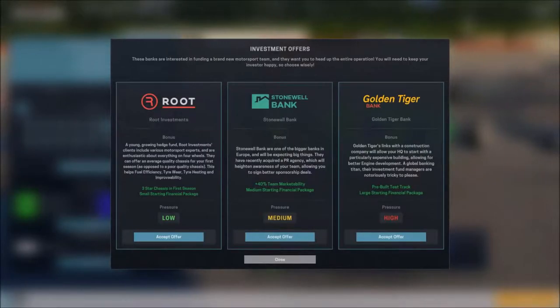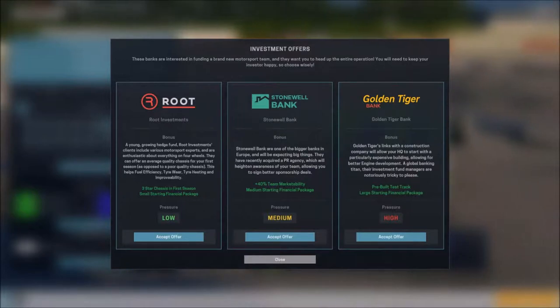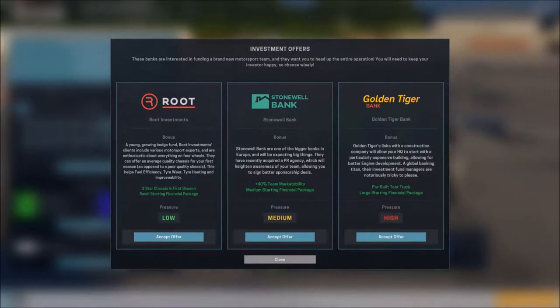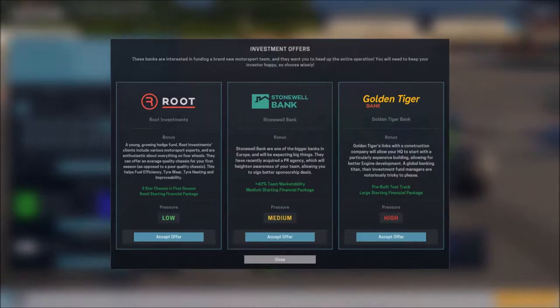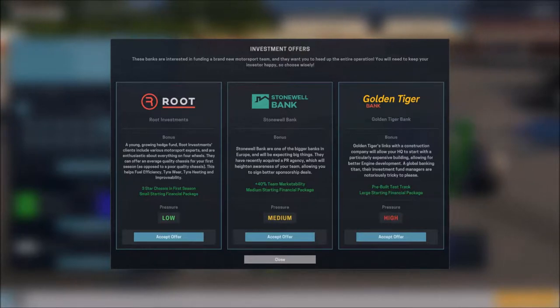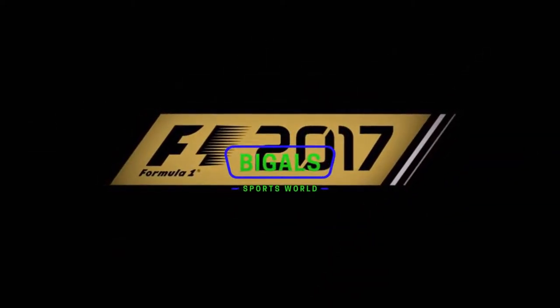Okay so we get three bank choices: Root, Stonewall Bank, and the Golden Tiger. The young group is the young growing hedge fund - low pressure, we get a three-star chassis for the first season and a small starting fund. With Stonewall Bank they expect big things - 40% marketability and a medium financial fund. We're going to go with low because we're starting from the bottom, because that's what we are.